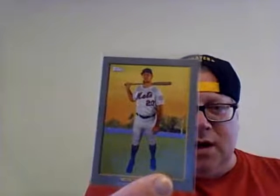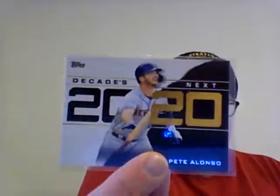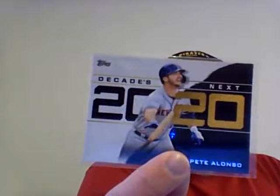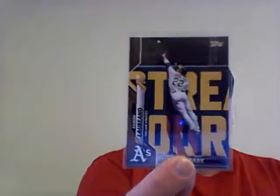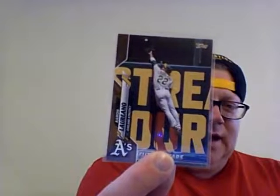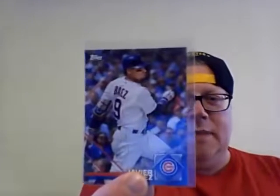And then I pulled - this was awesome - a Pete Alonso Turkey Red, that's a good looking card. And then I pulled another Pete Alonso - 2020, the Decades Next 2020 - that was cool. I mean Pete Alonso's kind of like - I have more faith in Pete Alonso than I do Vladimir Guerrero Junior, that's for sure. Then I got a gold Ramon Laureano card - that's a kind of cool card to get, it's a great shot, and being a gold card it's really cool.